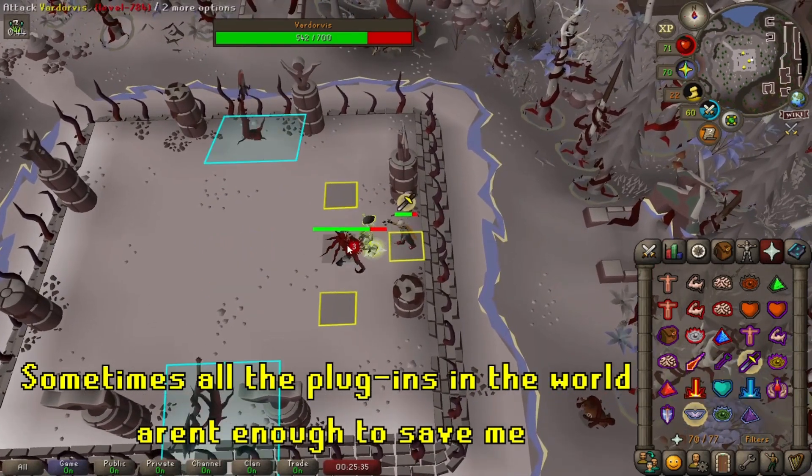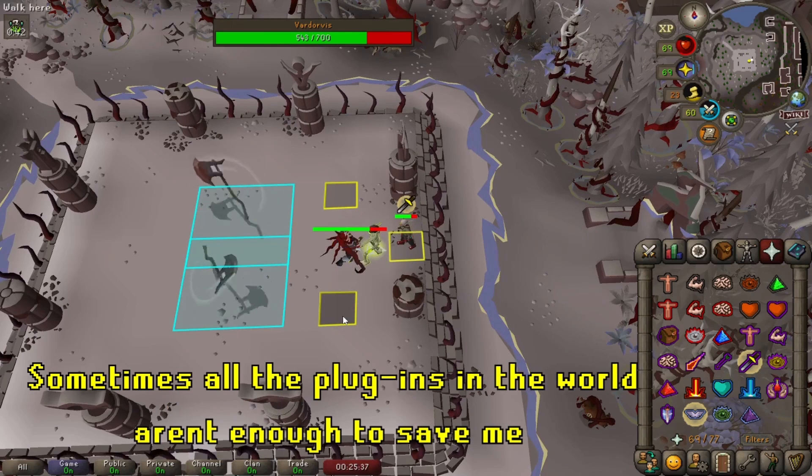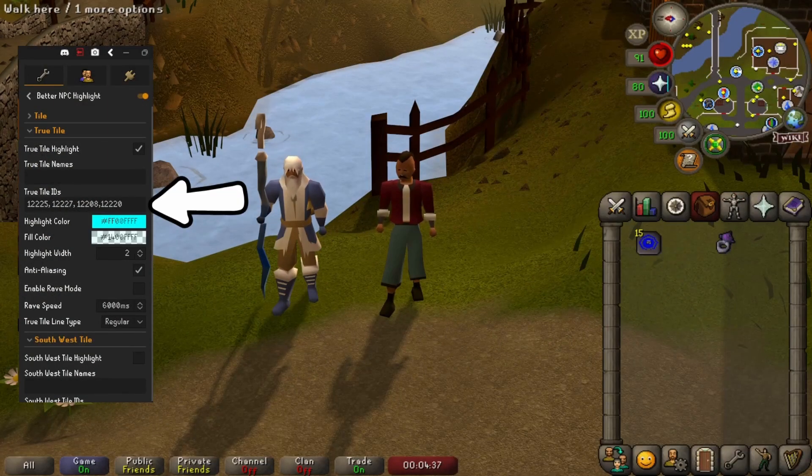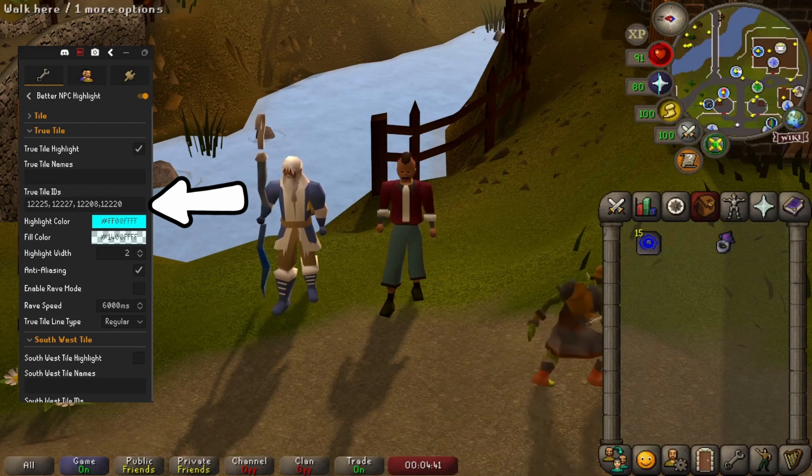If you don't want to have to Shift-click things in dangerous situations like this, or perhaps there's something you can't right-click, you can enter the NPC IDs manually in the plugin. You can find these out on sites like Rune Locus — I'll put a link in the description.